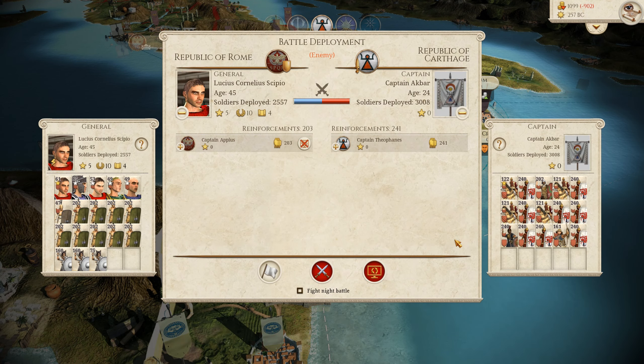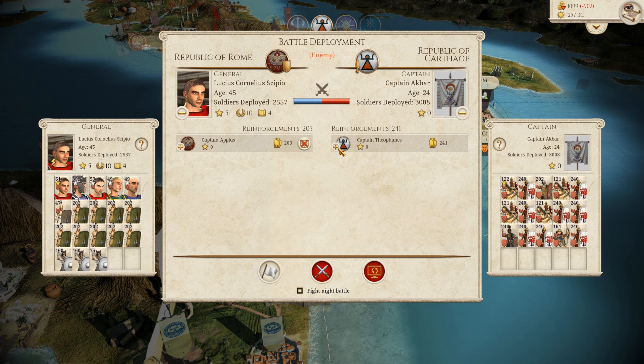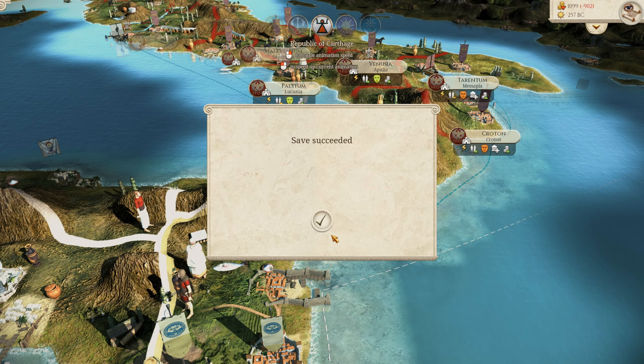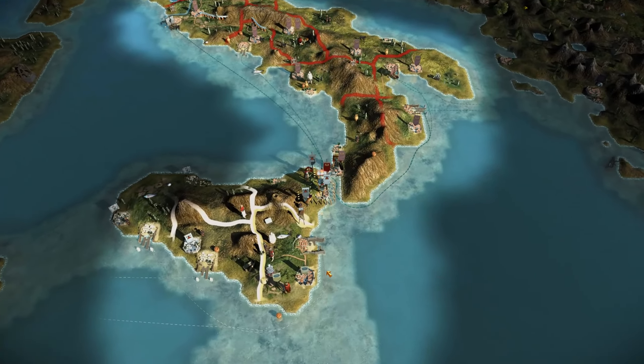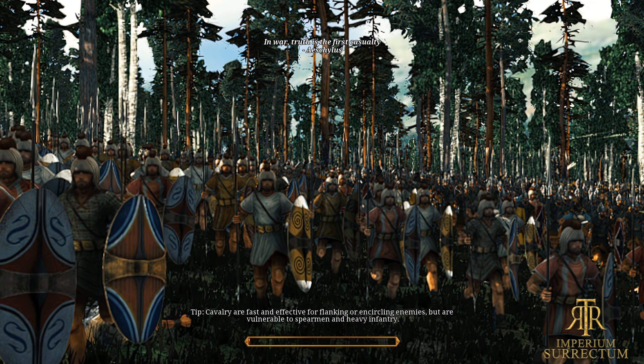We've been attacked here by Carthage — they don't want us to retake Masana. We've got Lucius Cornelius Scipio, who's 45 and a five-star commander. Let's fight this one on the battlefield here today. It's going to be a lot of fun. It's been a bit of a struggle this campaign. We've been trading back and forth down in Sicily and had to fully retreat from the island just because we were so outnumbered, even though we won nearly every battle.